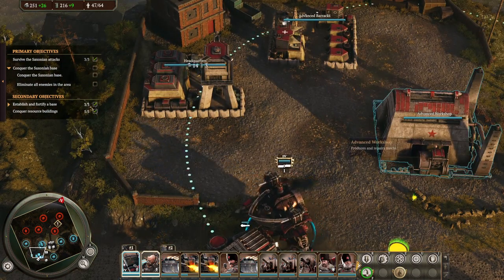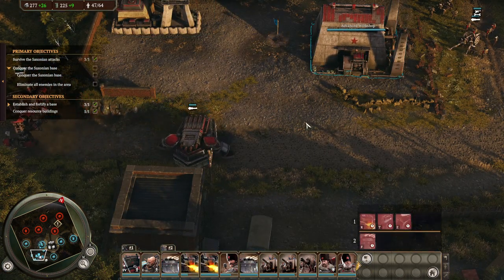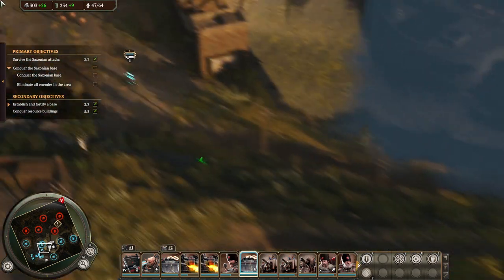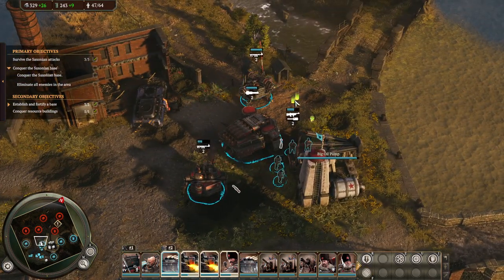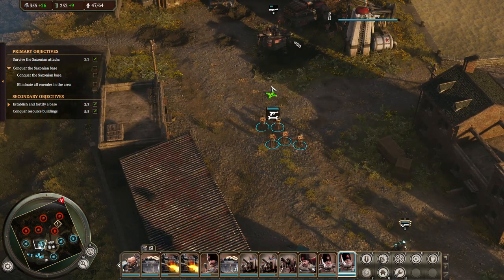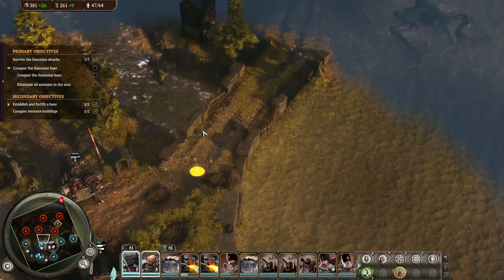I'm assuming the enemy will come through here, and we could probably put up a forward defense there. But it's a very, very risky maneuver. So I'm going to not do that just now. Oh, we're broke already? Okay, great. Actually, let's have one big guy sitting here. We have a nice attacking force, so we should be good. You guys just go ahead and repair this.